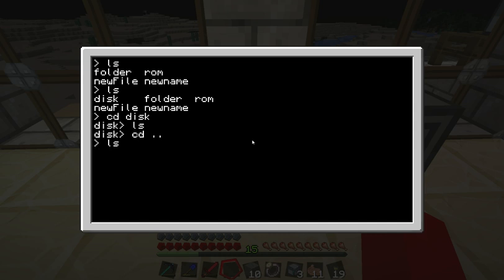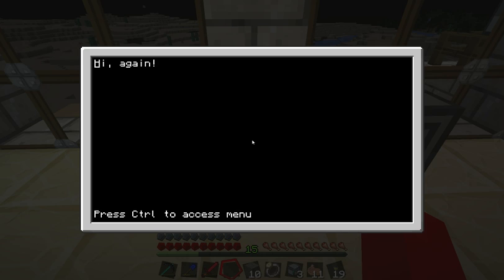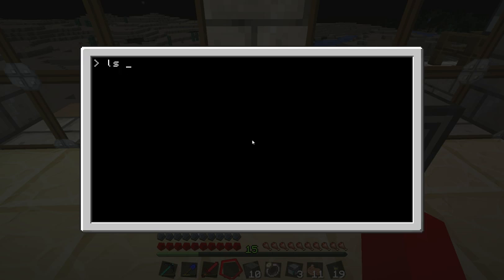We still have a new file — let's see what's in there. It says 'Hi again.' So let us copy the file to disk. Let's check it out and see if it's there — and there it is, it's on the disk now.